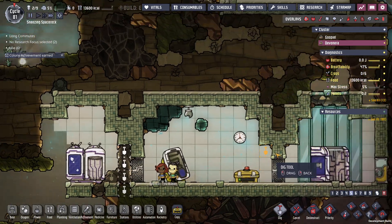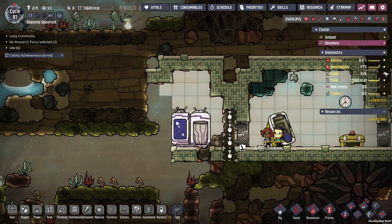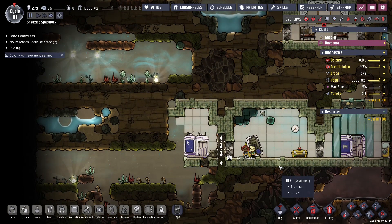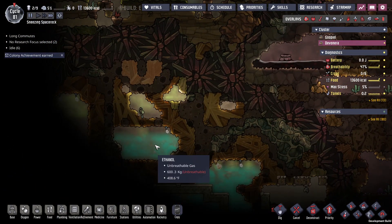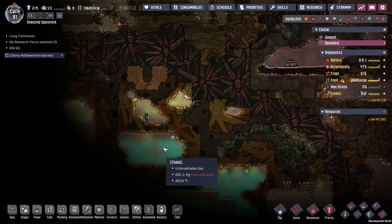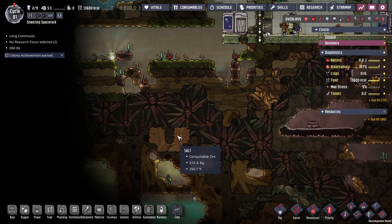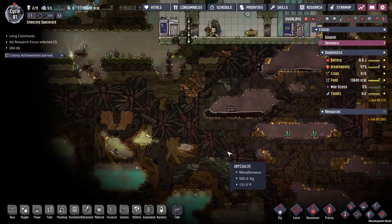So we're finding some new stuff here. There's stuff I can't dig out. Definitely some buggy behavior, but considering this is early access you kind of have to expect that. We're basically starting on a new asteroid while our other one is running at the same time, so we're going to have to check back and forth quite a bit. The other thing — this is just ethanol gas. Holy crap, this is really hot. 400 degrees. Not going down there anytime soon.